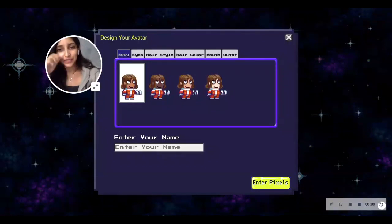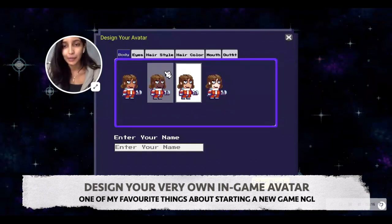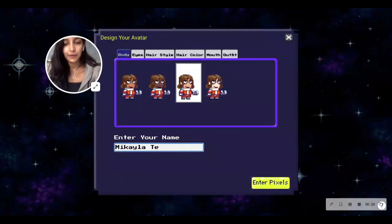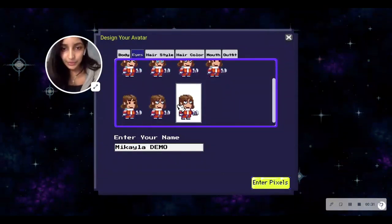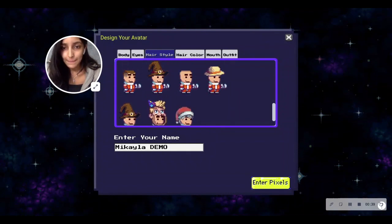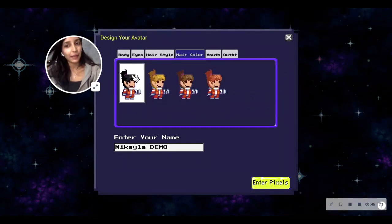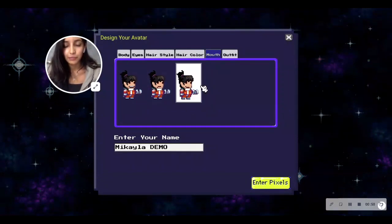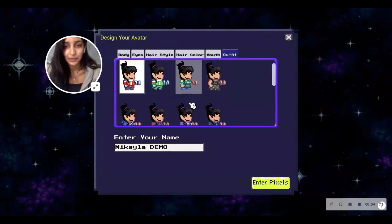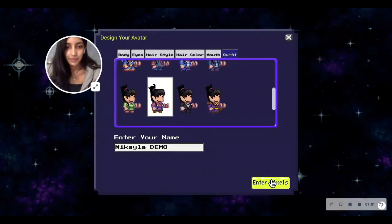This is the 'Design Your Avatar' page. Basically just choose what you want your character to look like. I'm going to choose the brown girl and name her Mikaela Demo. I'll choose some cute eyes, cute black hair, a smile because I smile more than I frown, and a cute farmer's outfit. Then just enter the game.